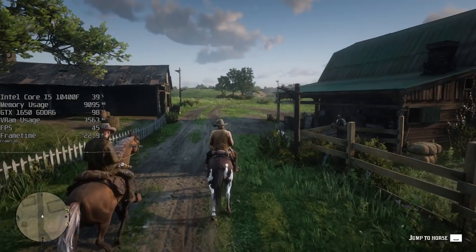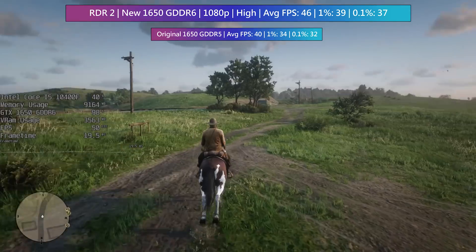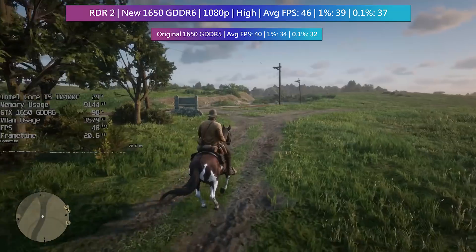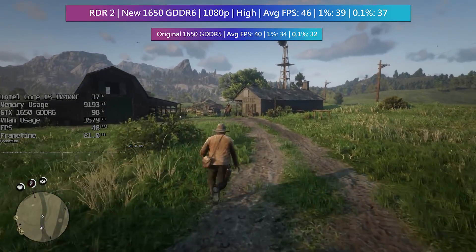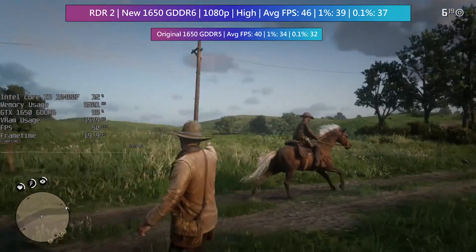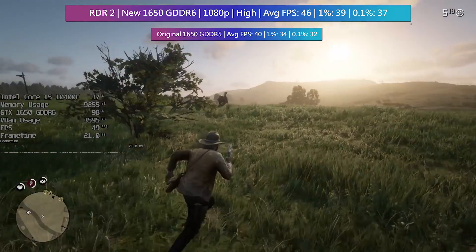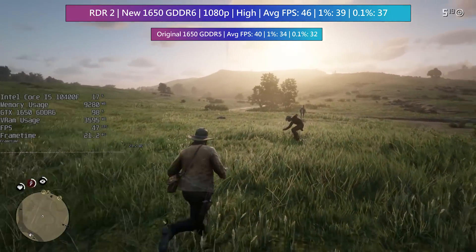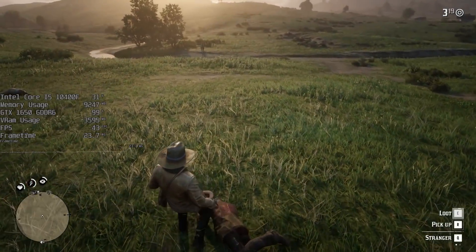Red Dead Redemption 2 at high quality settings, and the difference here was quite similar to GTA — about 6 to 7 fps between the two. Both cards fell short of 60 frames per second, around 50 fps in fact with these settings, but 60 fps should be doable with further sacrifices. Here I wanted to see how good we could make the game look and still get a playable frame rate. Visually I think Red Dead Redemption 2 will be among some of the best titles for years to come, and it still amazes me just how good it can look even with middle-of-the-road settings.